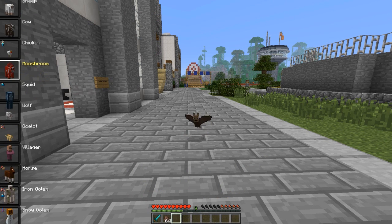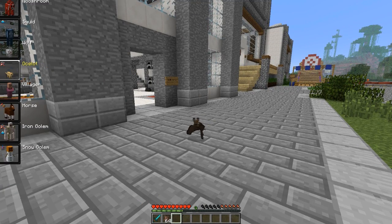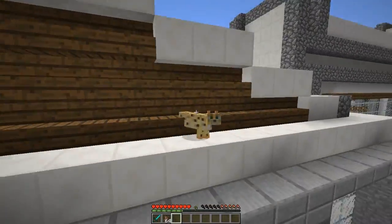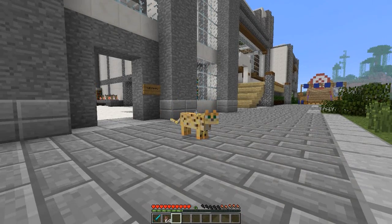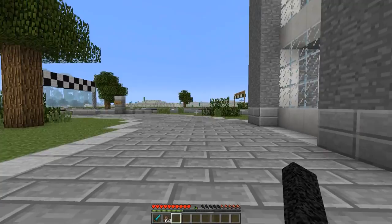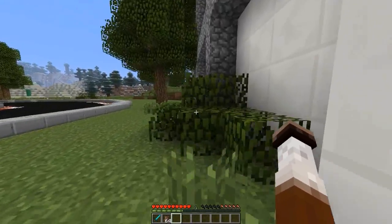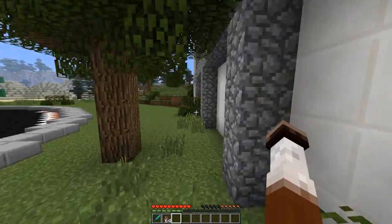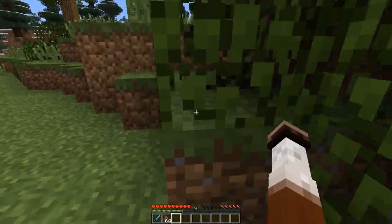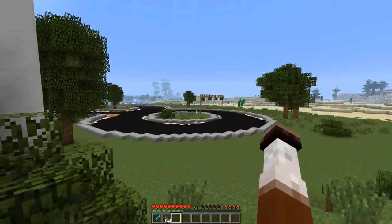Pig, sheep, and cows are the same deal - nothing special. We've gone through the chicken. The squid is quite special, but let's go to the ocelot first. The horse is its own special one - when you're the horse morph it auto-steps up one-block heights, so you don't need to jump a one-step block. However, you can't auto-step a two-block height, which is a bit annoying.